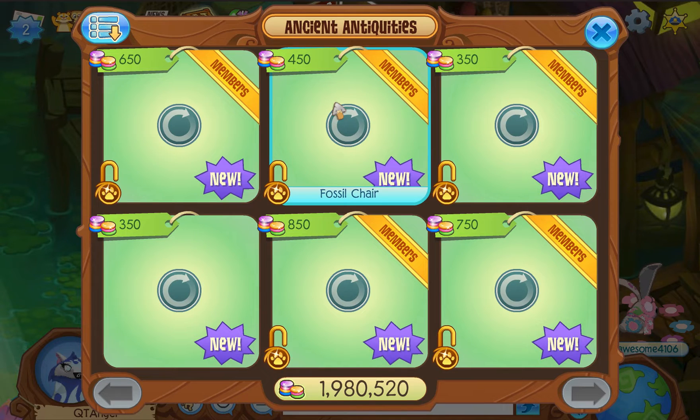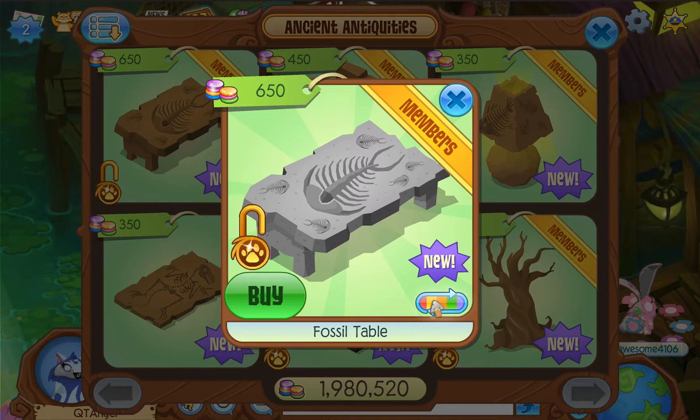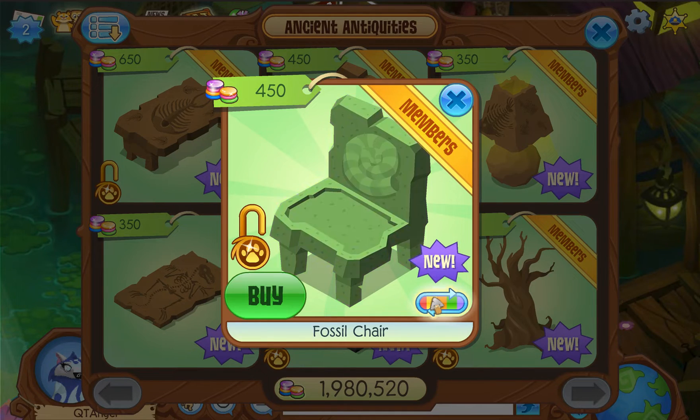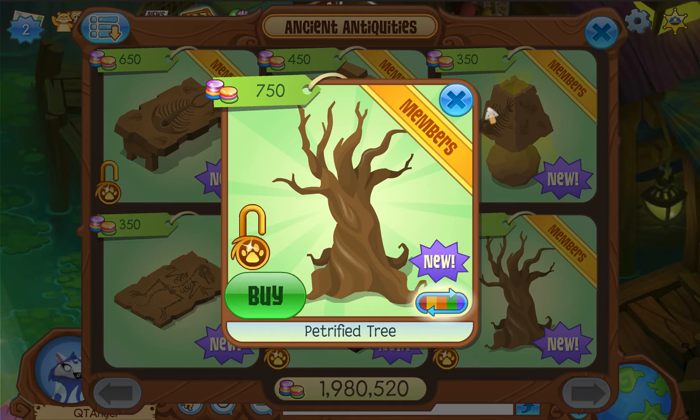The shop doesn't contain that many items — it just has like six items. Fossilized table: the table itself comes in different colors. I honestly just prefer the original one or this slate-looking one. I guess the same thing goes for the chair — all these you can match up the colors and make a whole den related to the fossil theme.